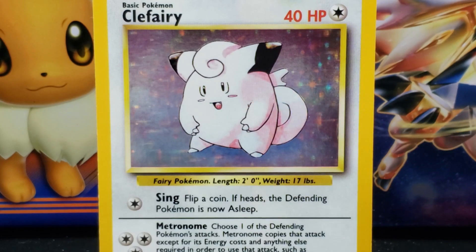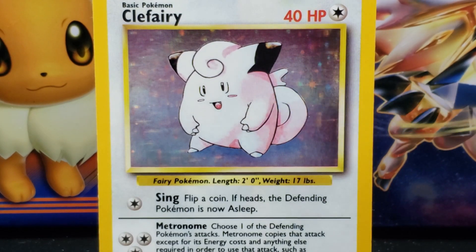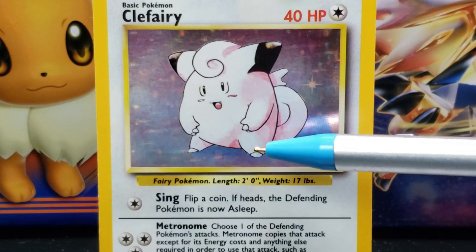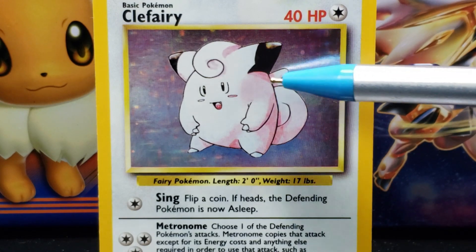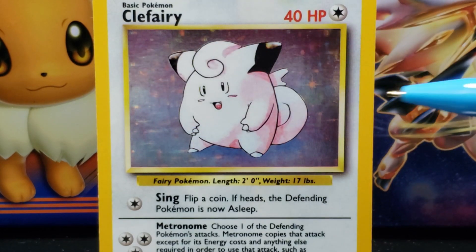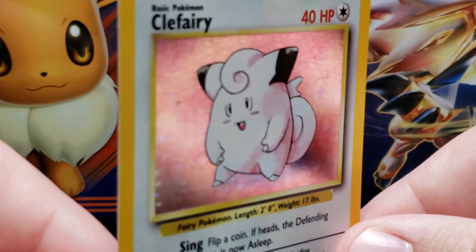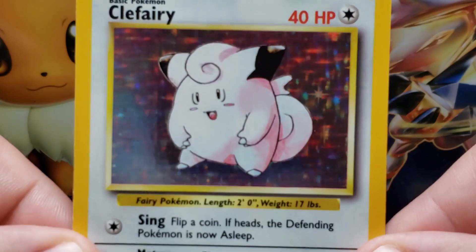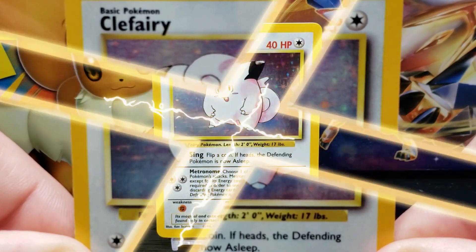On the sides of the Clefairy are two short rounded pink arms resting along its stomach. At the ends of Clefairy's arms is a small pointed pink thumb and two small pointed white claws. At the bottom of the Clefairy are two short pointed pink legs with a single white pointed claw. Behind the Clefairy is a large rounded and curled pink tail. Above the tail is a pair of small butterfly-like pink wings. The Clefairy is standing on a pink and blueish holographic background.